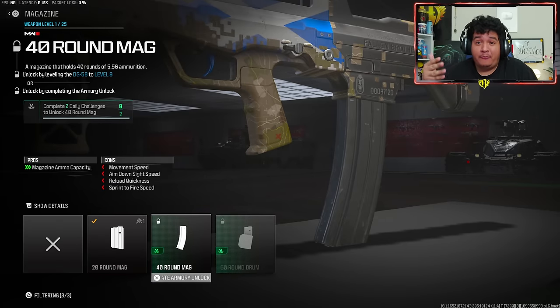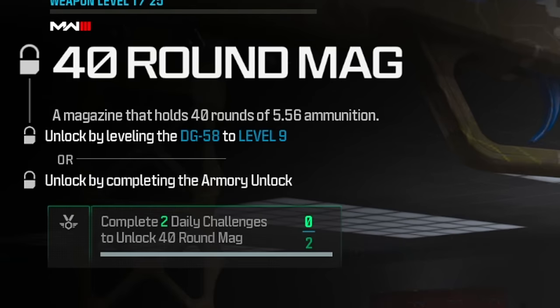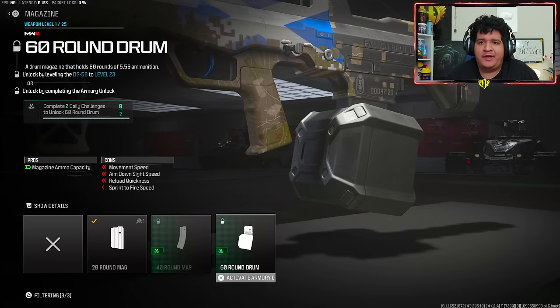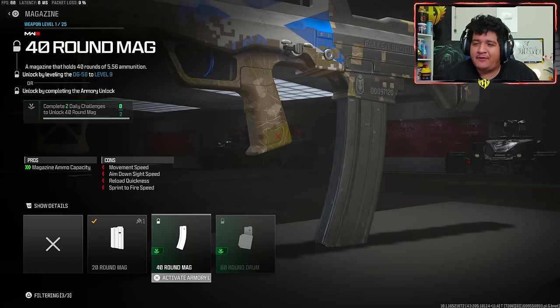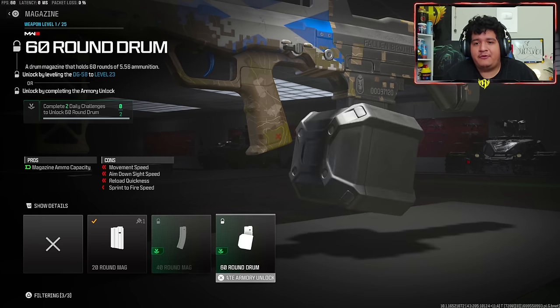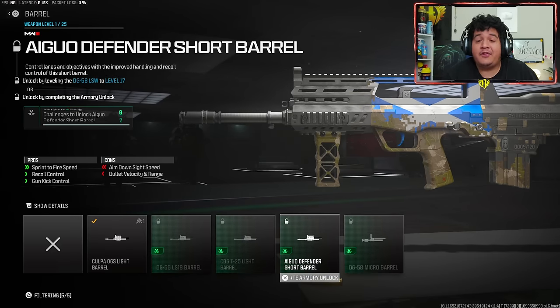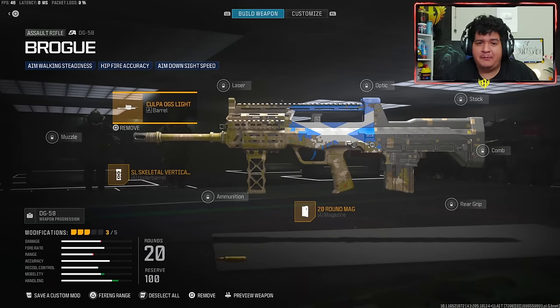One more thing — you even have Armory Unlock challenges for attachments in the game. Do not use your daily challenges on attachments unless you've gotten completely everything else. Because you also have the option to level up a gun so that you can skip the Armory Unlock. All I've got to do is level up this gun to level 9 or level 23, and I don't have to worry about using an unlock challenge. So be very wary — don't activate your Armory Unlocks on attachments unless you feel like you've gotten everything else. You kind of want to level up weapons instead of burning daily challenges on attachments.